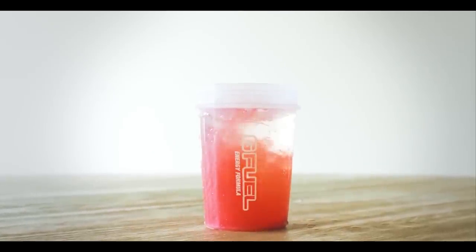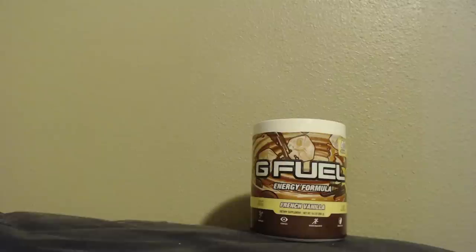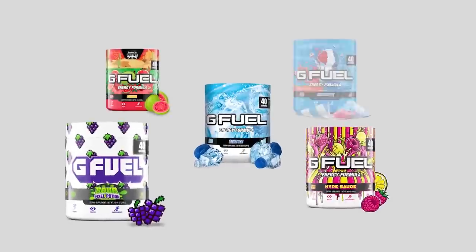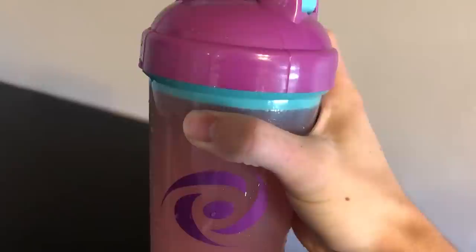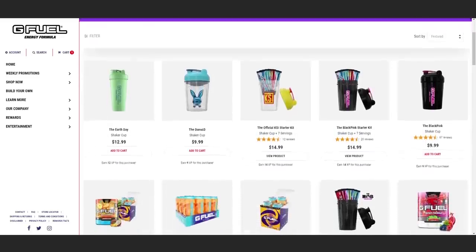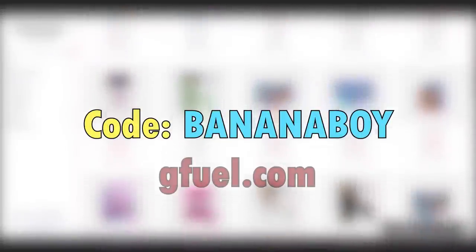G Fuel is an energy drink that boosts your focus and alertness, all with no sugar and just 15 calories. There are a ton of different flavors to choose from, and cool packs let you try a bunch of them. The containers contain 40 servings each, making G Fuel cheaper than your average energy drink. If you want to try G Fuel, click the link in the description and use code BANANABOY at checkout.